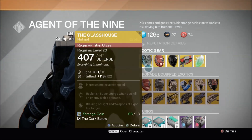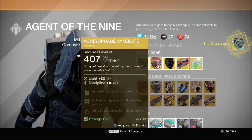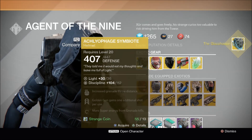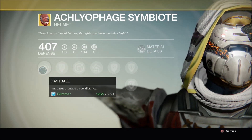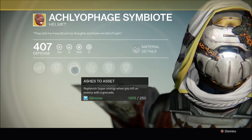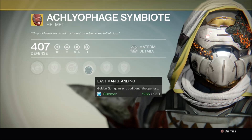That's pretty useful in PvP, so I'm going to acquire this because I don't actually have it. Next up we have the Acleof Age Symbiote, which in my opinion is the best exotic Hunter helmet in the game. Its perks include Fastball, which increases grenade throw distance; Ashes to Asset, which replenishes super energy when you kill an enemy with a grenade; and its unique perk, Last Man Standing.